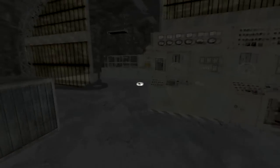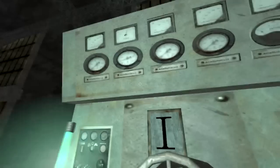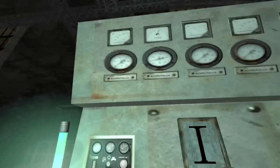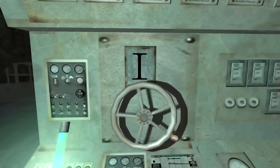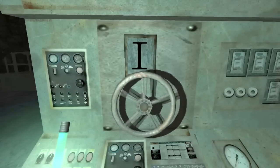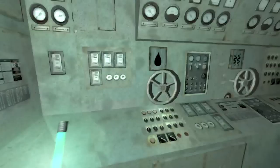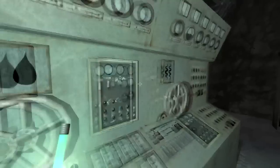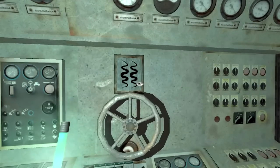We're here in the power room now. Can't tell what any of that says, but we have one — I would assume two. Wario's mustache, blood, and Slenderman.